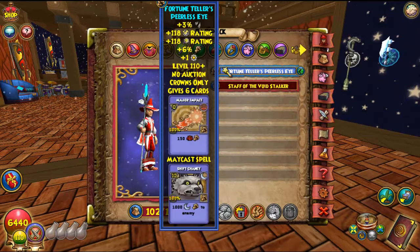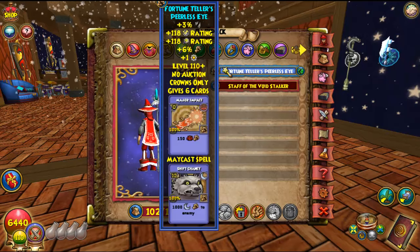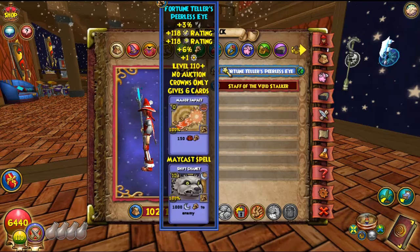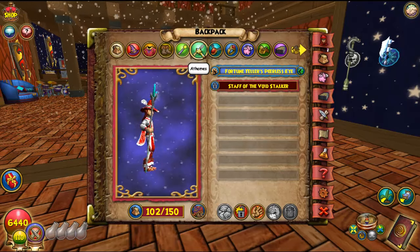For the wand, I use the Fortune Teller wand for Balance — I think this is the best one for Balance so far. Maybe if there's a better one I'll switch. If you guys know of a better wand, please comment below and I might try to open some packs to get it.